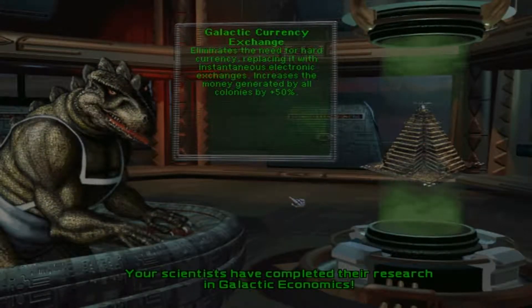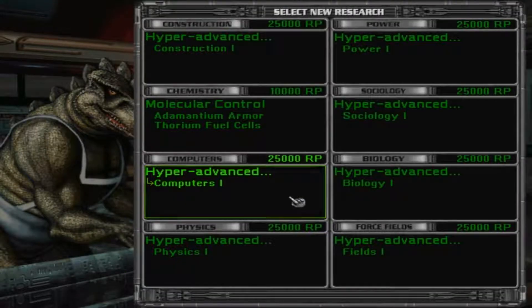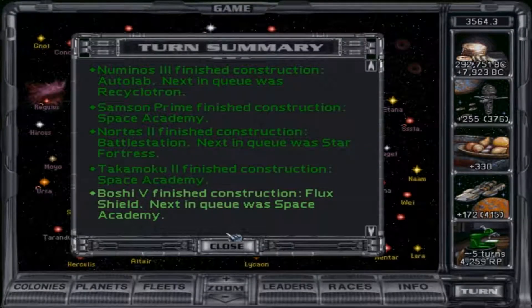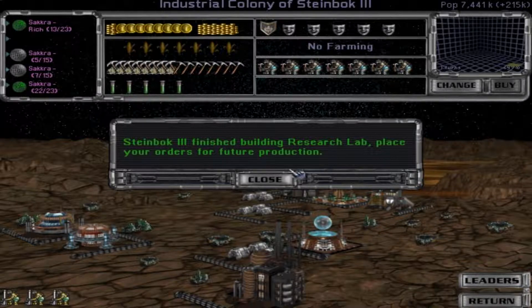Galactic currency exchange — that's gonna increase our money by a lot. And that's done. Adamantium armor — I guess this is the strongest armor we can get.